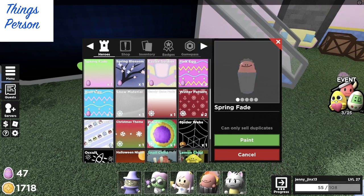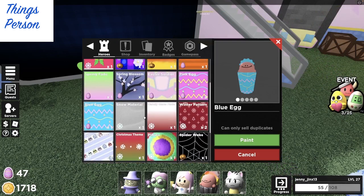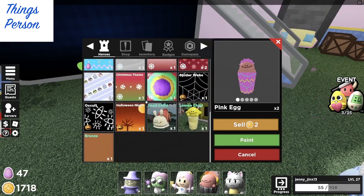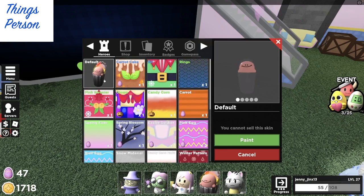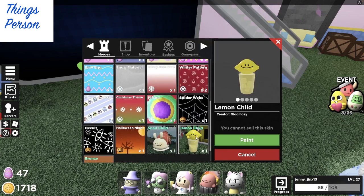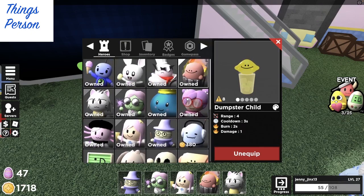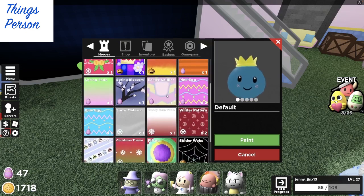We can also do carrot — it's got the little orange body and the green top. We could do spring blossom — you can see those nice spring blossoms — or the spring fade. There's the blue Easter egg, and there's pink egg. I kind of like lemon child, it's so cute. I think I'll just leave it at lemon child. Anyway, that's a look at some of the skins you can get during the Easter event.